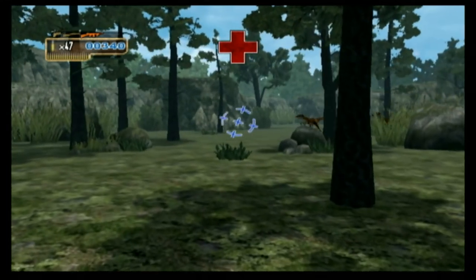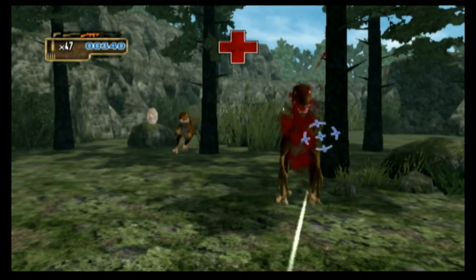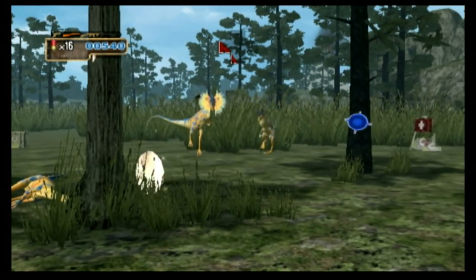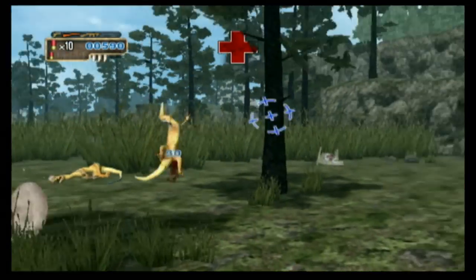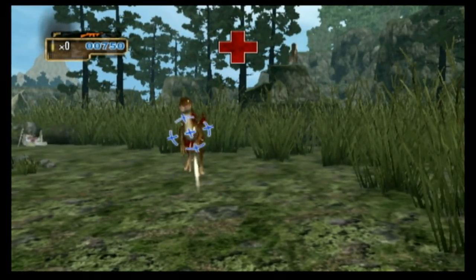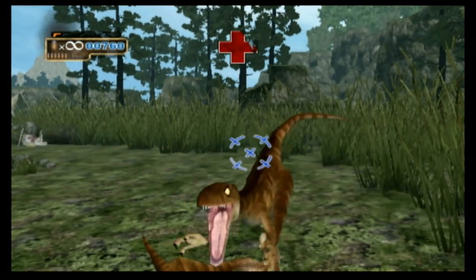The reloading speeds, particularly with the shotgun, are painfully slow and add to the tension and challenge in Dino Strike. Shot that health kit just in time. This game is harder than it looks, because the weapons are actually not as powerful against these dinosaurs as you might think.